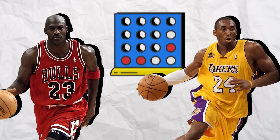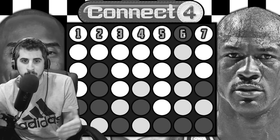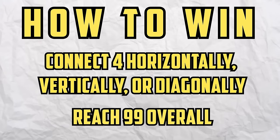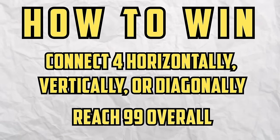Today Jordan and Kobe will be competing to see who can connect four first. There are two ways to get a spot on the connect four board. The first way is from winning a challenge and the second way is from career accomplishments. Whoever gets four in a row going vertical, horizontal, or diagonal and reaches 99 overall wins.